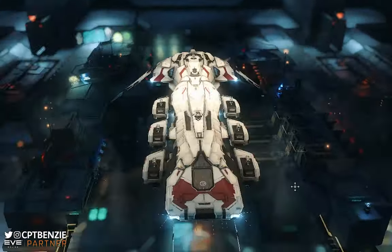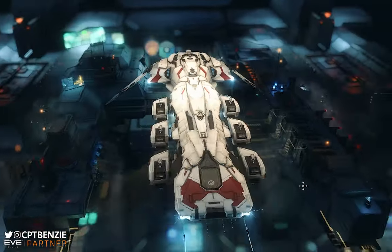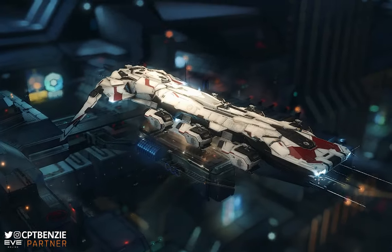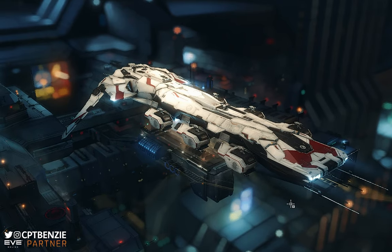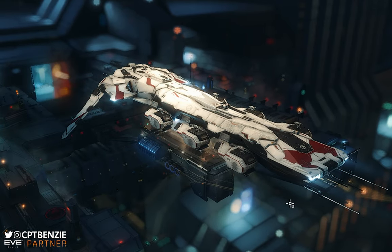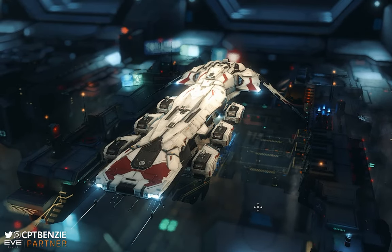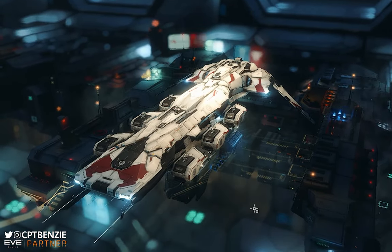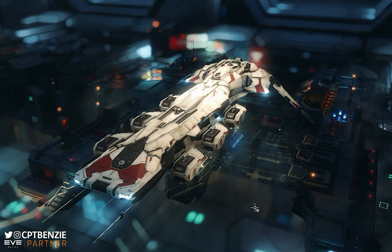I'm Captain Benzie and welcome back to another EVE Online video. Today I'm going to be showcasing how to fit and use the Caldari Cormorant Destroyer for tranquil exotic filaments. These are a great way to get ISK early on as a new player, and what makes the Cormorant so special is that you can get one for free really easily. If you started as a Caldari Capsuleer, your Career Agent missions — the Enforcer branch — will give you a Cormorant for free at the completion of the final mission.